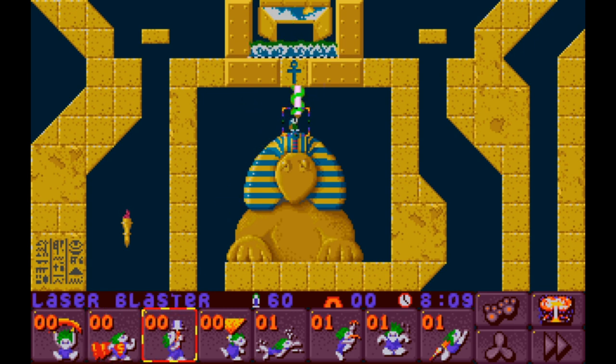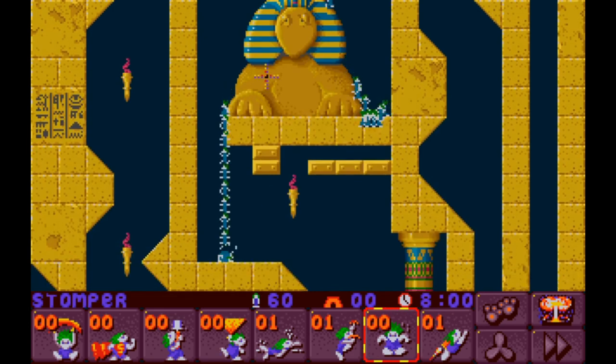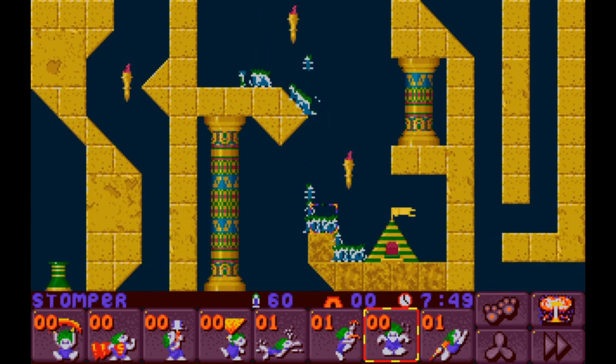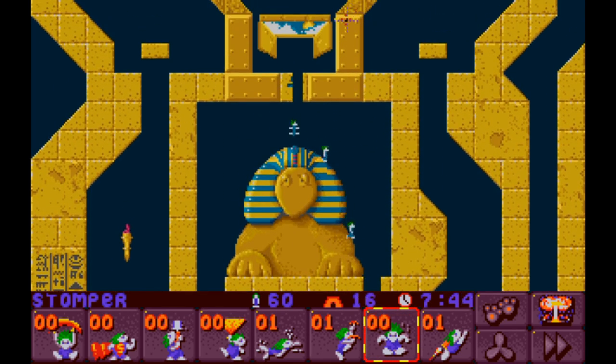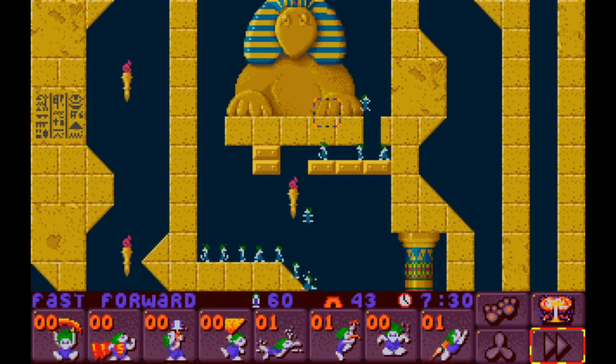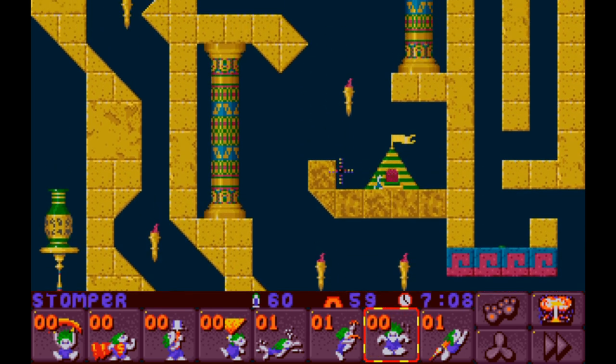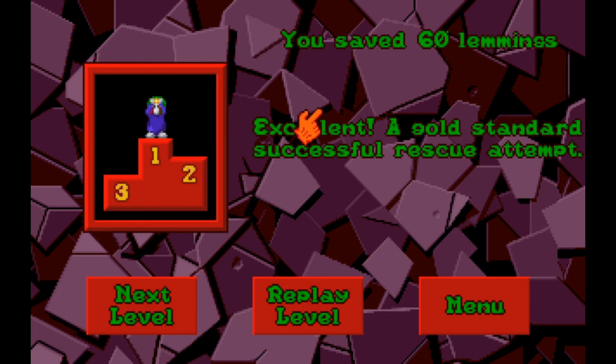There we go — now laser blaster up through here. That's going to stun everybody, but stunning is not the same as killing, as we all know from Star Trek. Stomp through here. A lot of lemmings taking a hard fall, but it's not hard enough to kill — that's all I care about. That is a scary pixel-close drop right there. That gets everybody in. It eliminates the loop with the swimmer and rock climber. The rock climber actually gets in the way a little — that's tough to figure out. Another gold attempt! We still have all the Egyptian lemmings. Join us next time — we might finish the Egyptian tribe, we might not. Who knows what the future holds!